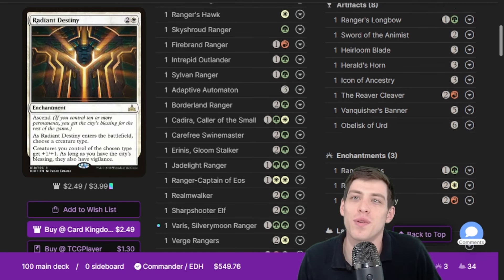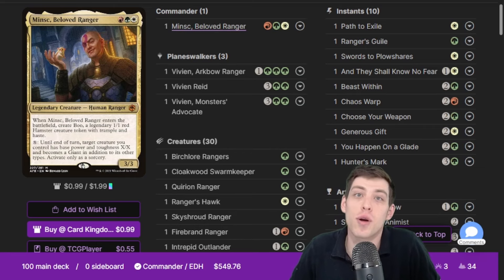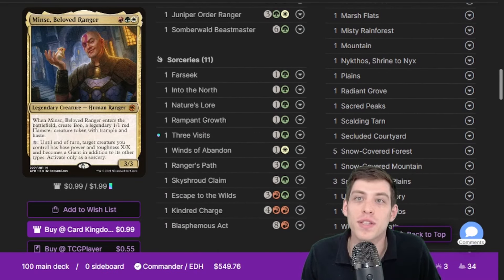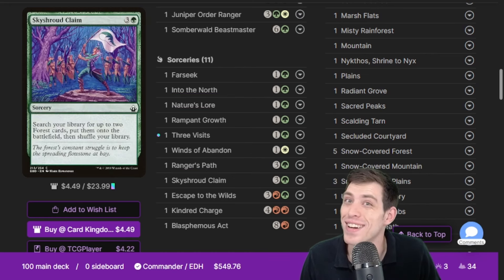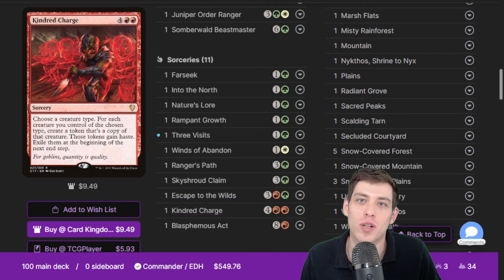Our commander is Minsk, Beloved Ranger, giving us a Kazuul's-Wolf-style effect in the command zone — he can turn any of our creatures huge and all we need is a bunch of mana. In addition to on-theme ranger stuff, we go into the forest using Far Seek, Into the North, Nature's Lore, Rampant Growth, Three Visits, Ranger's Path, Skyshroud Claim, and Escape to the Wilds. Kindred Charge is another way to punch people with rangers.